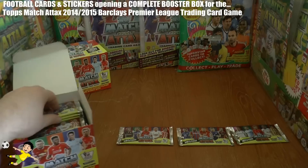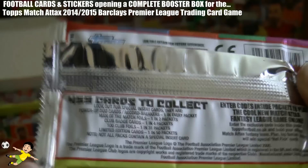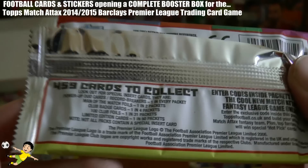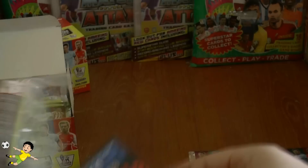We'll check the odds first before opening the packs. There are 459 cards in the standard collection. Power-up duo and record breaker cards are one in every packet. Man of the Match silver foil cards are one in every two packets. Club badge cards are one in every four. 100 Club foils are one in every 31 packets, so we may see one or two. Limited edition cards are one in every 50 packets, so there's at least one guaranteed in this box.